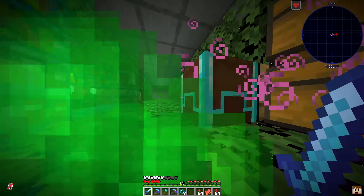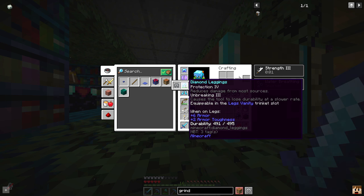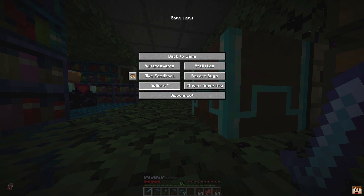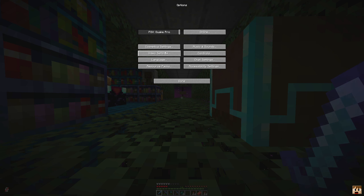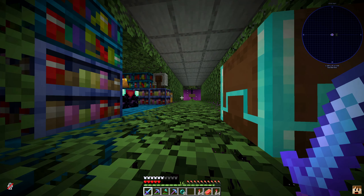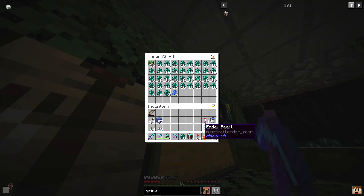That Radiance is actually pretty cool - I am actually getting some health here, so that's awesome. Then we've got the boots with Depth Strider 3, Cowardice 3 - when at full health you receive a Strength effect - Protection 4, and Unbreaking 3. Then we got Protection 4 and Unbreaking 3 on the leggings, Unbreaking 3 and Mending on the elytra, and Protection 4, Respiration 3, Unbreaking 3, and Aqua Affinity on the helmet. We are pretty suited up now.